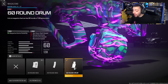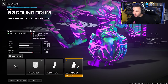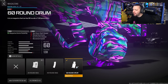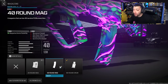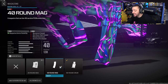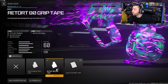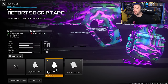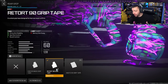Moving on to the magazine, I really like the 60-round mag. You can run the 40-round magazine as well. With the 60-round mag, you're going to be a little bit slower on ADS and reload, but you don't lose out on movement speed at all. If the ADS feels too slow, run the 40-round. Personally, since this gun shoots fast, I throw on the 60. For the rear grip, the Retort 90 grip tape helps with firing aim stability — so the gun isn't bobbing around — and also gun kick control and recoil control.